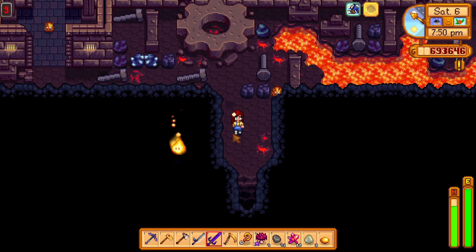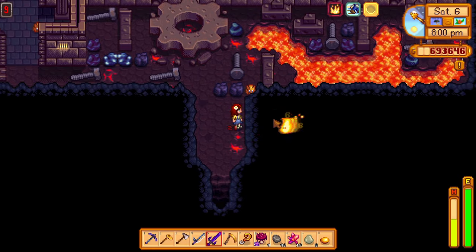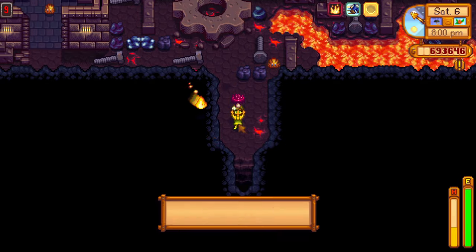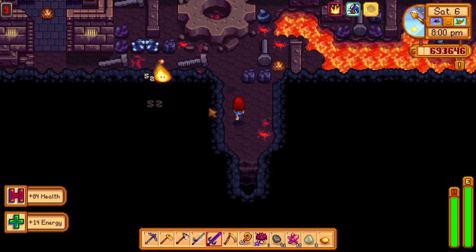Now you will find the magma sprite's older brother, the magma sparker. These guys are basically a bat with a charged attack. They are very annoying to deal with and can do some real damage. It can be difficult to time your attacks — just make sure to not lose vision of these guys.